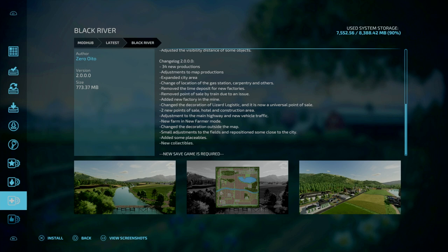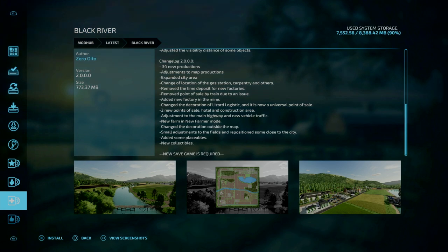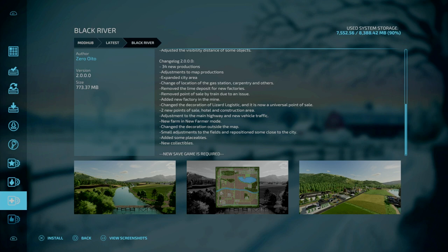Next we've got Black River, changelog 2.0.0.0 by ZeroOito. New game save is required because it's got 34 new productions, adjustments to map productions, expanded city area, changed locations of the gas station, carpentry, and others. Removed line deficit for new factories, removed point of sale by train due to an issue, added a new factory in mine, changed the definition of lizards logistics to a universal point of sale. Two new points of sale — hotel and construction area. Adjustments to the main highway and new vehicle traffic, new farm in new farmer mode, changed the decorative outside of the map, small adjustments to the map and fields, repositioned some closer to the city, added some placeables and new collectables.